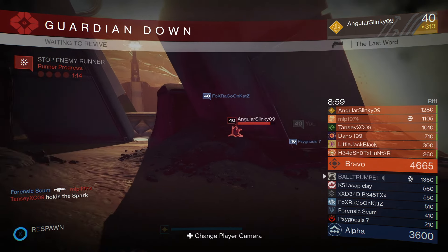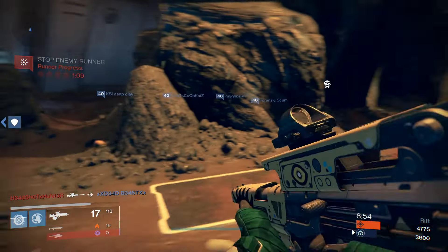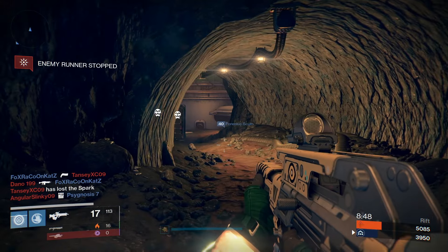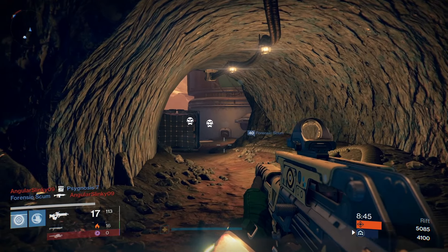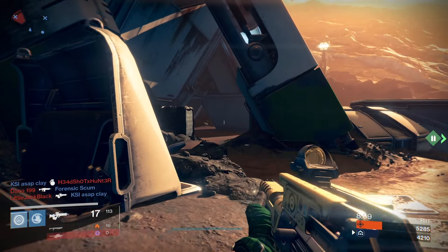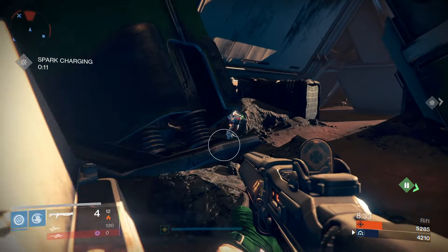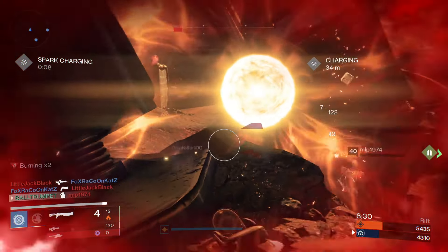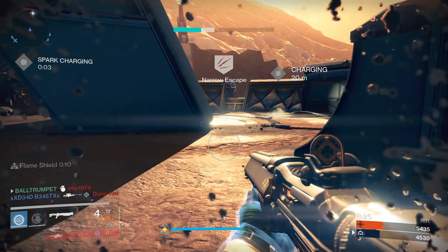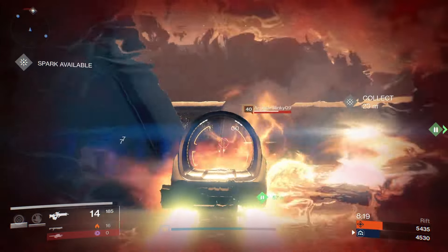Whatever you do, try not to get killed because it just burns time. If they do get you, defend your spark, defend your rift. Move right back to your position. If you have to take out some guardians on the way, just do that. Watch your clock on spark charging — do not approach for four or five seconds; when it's available, move to collect it.